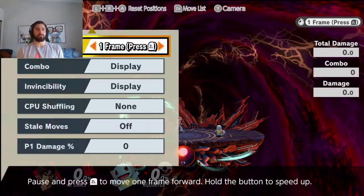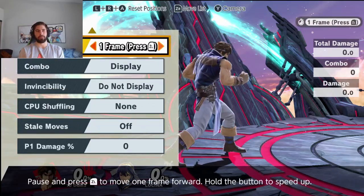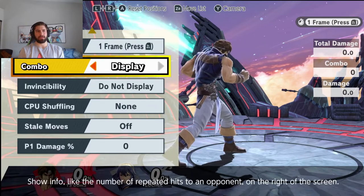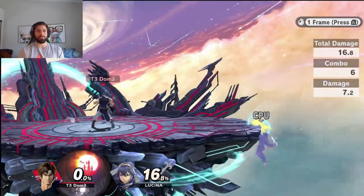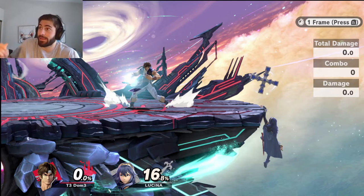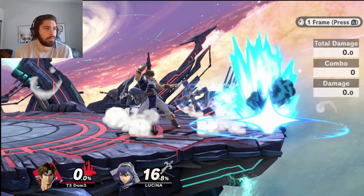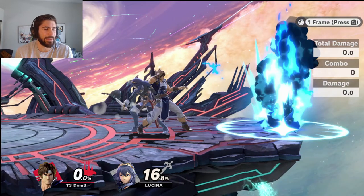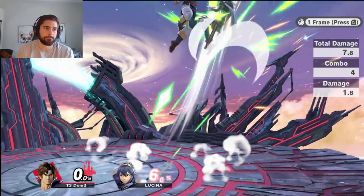Now let me choose a character with a better roll. Looking at the chart, Lucina actually has one of the higher roll distances in the game, and she has some pretty poor invincibility too. If she rolls on reaction — anybody who gets up on reaction, we're talking 13 to 15 frames plus input delay of maybe two or three frames — so roughly 15 frames total. If I make her roll at that point, I buffer turnaround grab. She can spot dodge it, but that was a little earlier than humanly possible.